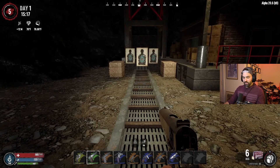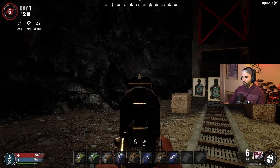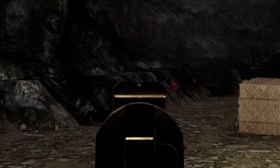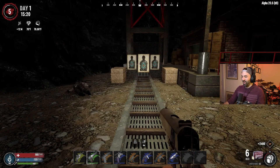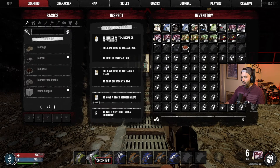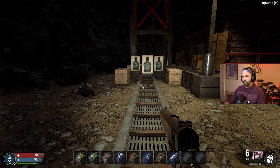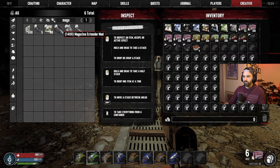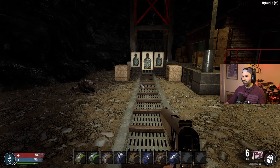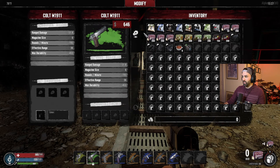Let's get another zombie here to test this on. Let's try a biker feral. Popped his head. Perfect. So yeah, this one's pretty nice. Level four right now, but it only takes six rounds. I'm kind of wondering if possibly the magazine extender mod will work for this. I'm not even sure if the magazine extender mod works on pistols at all in like vanilla 7 Days to Die.